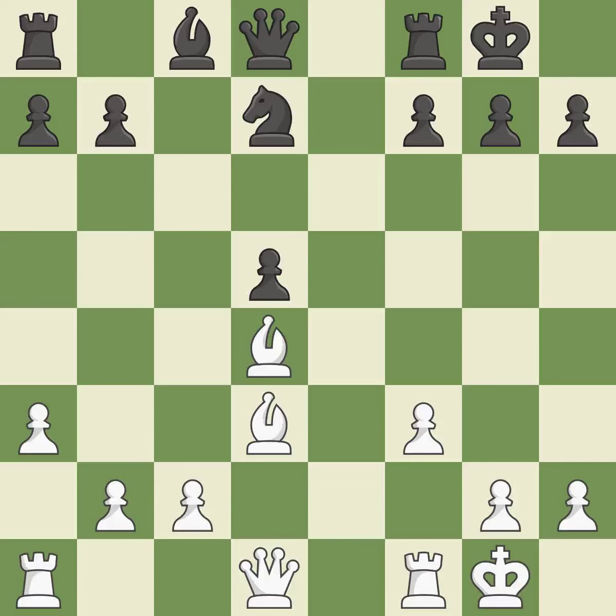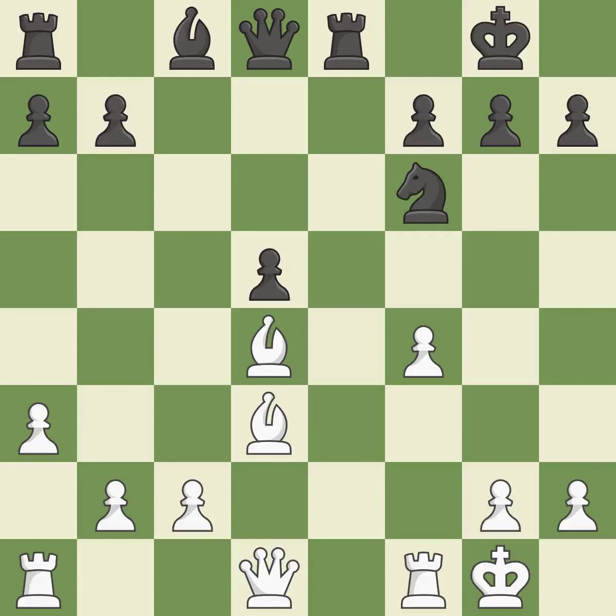Castling develops a rook while moving the king to a safer position beyond the board's center. Castling to the same side of the board as your adversary helps you escape some of the attacking that comes with castling to the other side — it is ideal. This requires an open file, a typical technique for rook activation. The knight can now control more squares as a result.